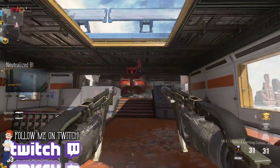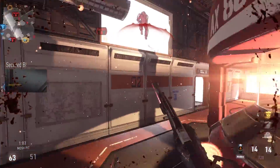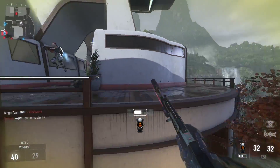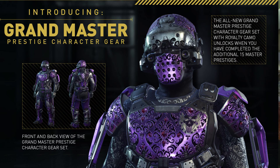I remember the paladin armor that you could purchase — the paladin skin for Black Ops 2. I really liked that skin. I never purchased it, but I really liked it whenever I picked up a gun that had that on there. So this is the Grand Master Prestige character gear — there's the front and back, and he is just adorable.